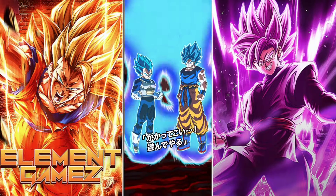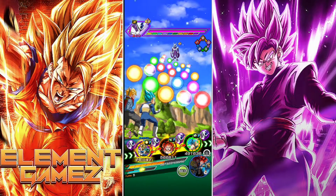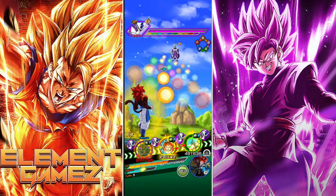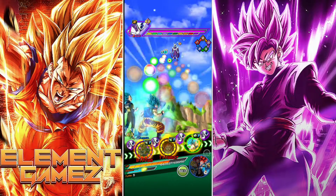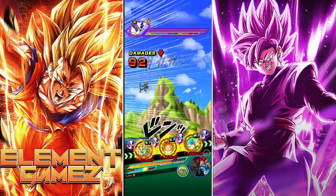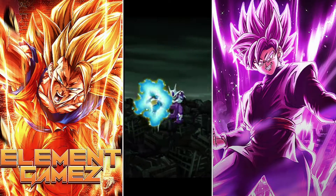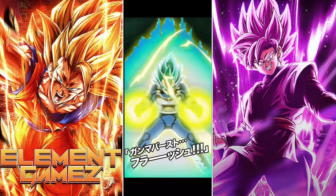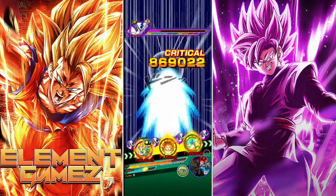Omega just has a low HP — he doesn't have a lot, it's like 35 million. I just found out today that his last phase HP is less than the second phase. That's why the second phase feels like it takes longer than the other two phases — I didn't realize that, it's interesting.